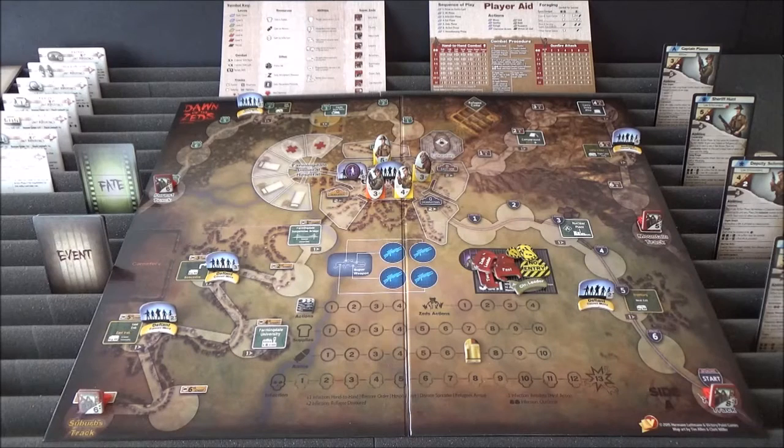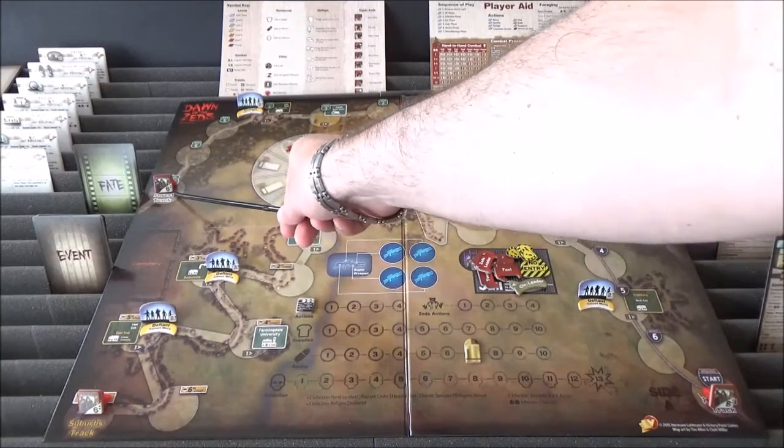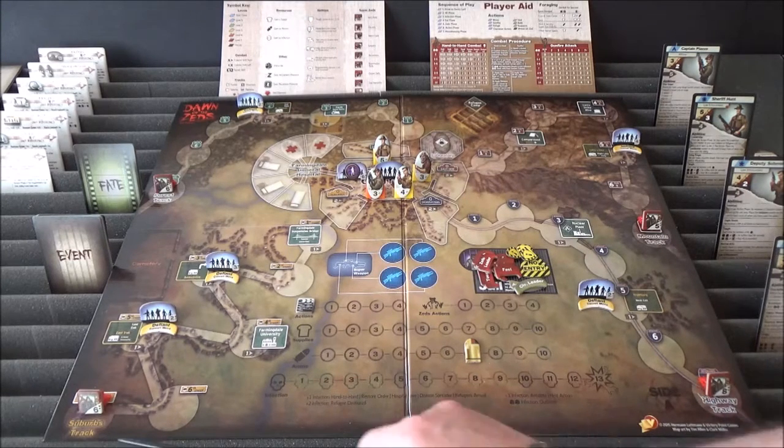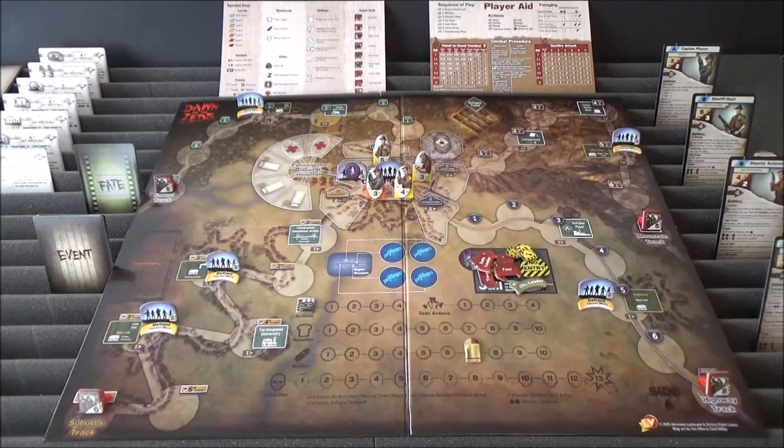Up against them we have four regular Z units. We have a six strength unit on the Forest track, a five strength unit on the mountain track, an eight strength unit on the highway track, and a six strength unit on the Suburbs track. So we are ready to go. Let's crack on and get on with our first phase.